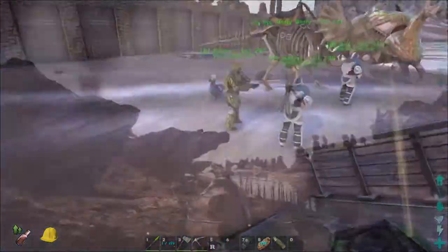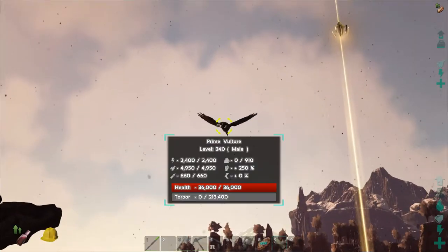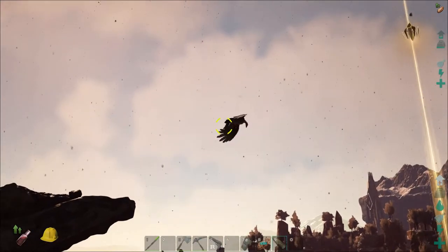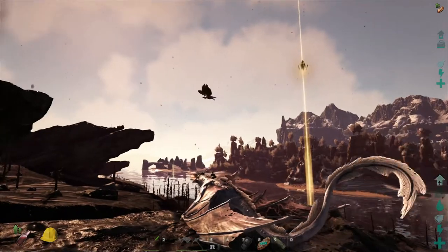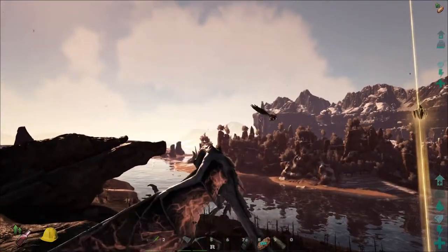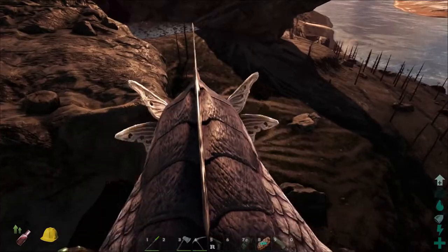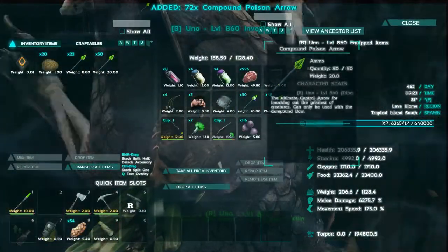Okay, here we are and there is the Prime Vulture. He's got a lot of torpor — 213,000. He's only a 340, that's fine, but I just want to see what he can do. The high level doesn't matter too much to me, but the increased torpor is a concern. I've got the wyvern on follow so it can hover. I need to grab my arrows because I put them back in temporarily.